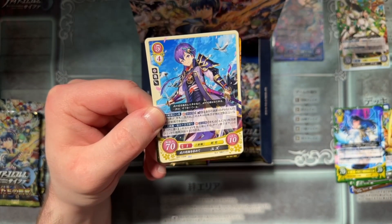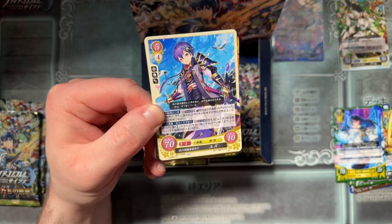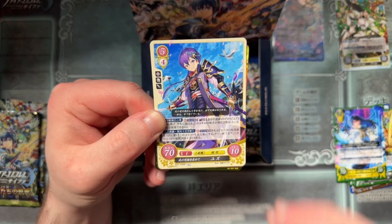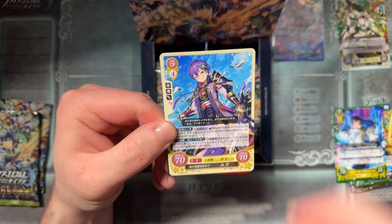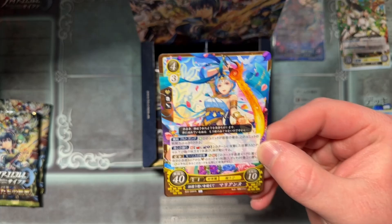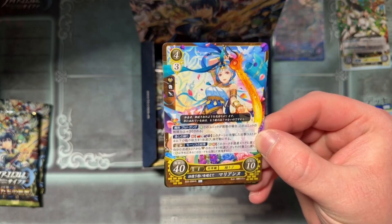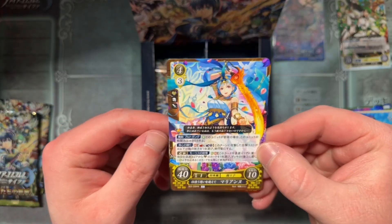Speaking of Cipher original characters, we've got Yuzu — a Hoshido samurai it looks like. Really enjoy Yuzu; she's one of the four that actually got put in a game as DLC in Echoes. We've got Marianne — Dancer Marianne with Blutgang. Love Marianne.